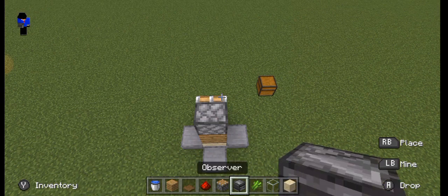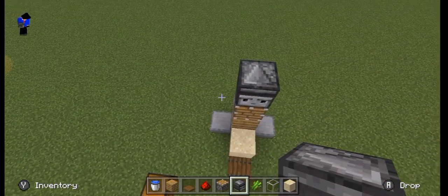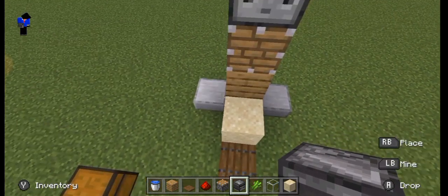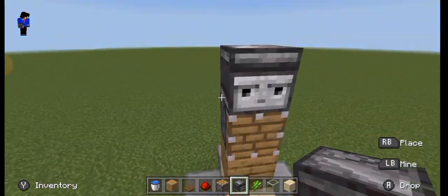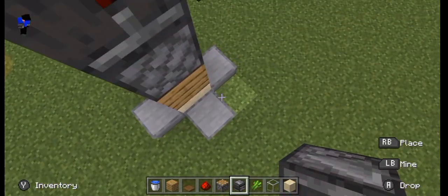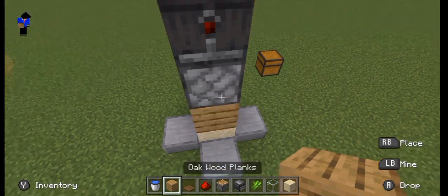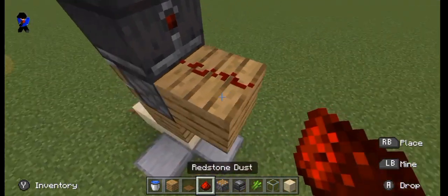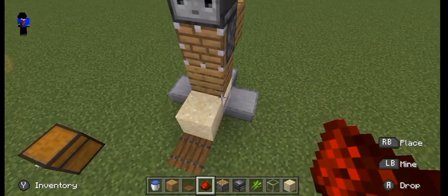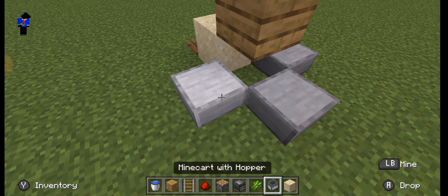On that piston stone, place an observer. Make sure it's facing this way. Then at the back of the piston, place another permanent block. Place a redstone, just like that. Then break the temporary block.